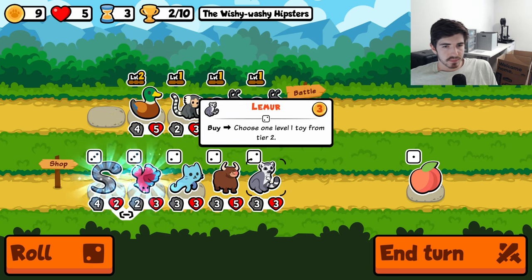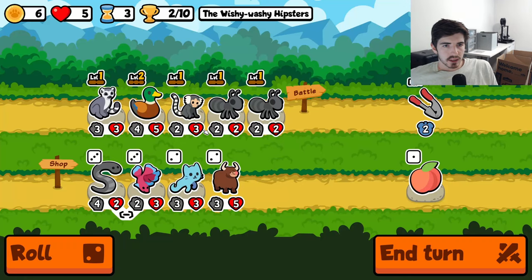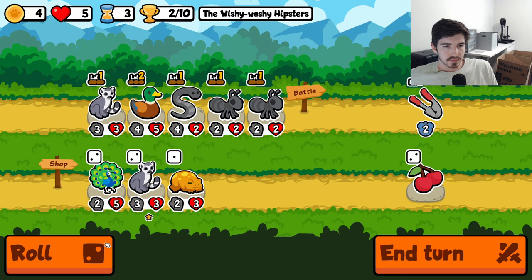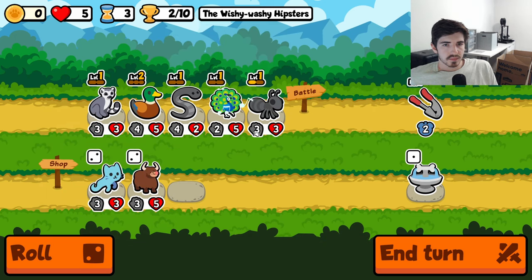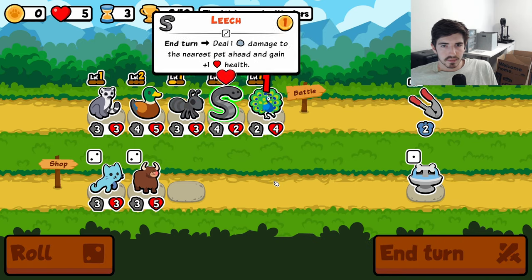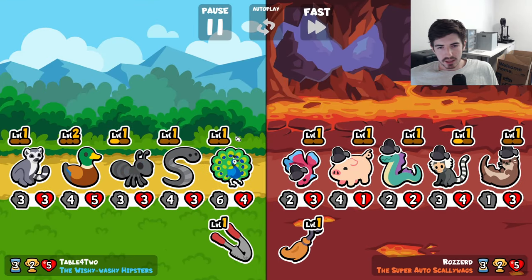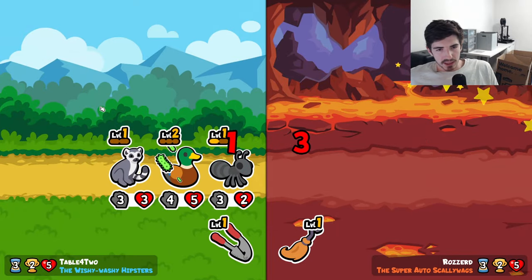Lemur is pretty good. Garlic press, let's throw you in the mix. I think we run it like this. This actually works out pretty well — since we don't have anything to restore the health, we can keep the duck around. When we find another peacock, we'll sell the duck and it's like he never lost any health.